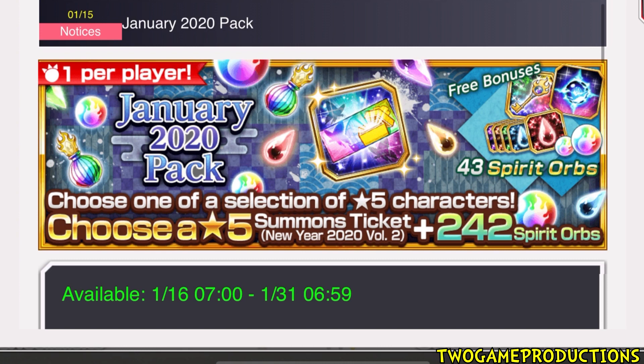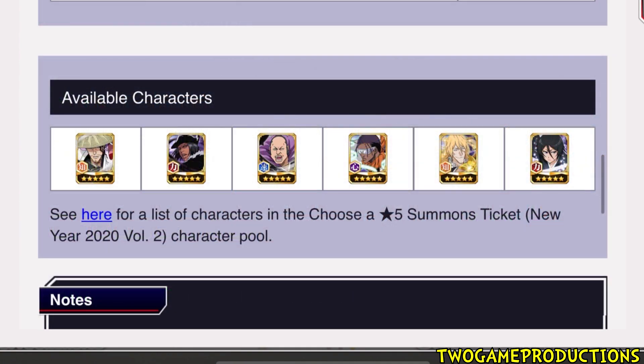The next pack is this one right here. This is at the lower end — about 25 pounds UK money. You get 242 spirit orbs, which is nice, plus some free skill keys and Hokus. The pool on this one includes Mind, Shunsui, and Jackie, who I don't have — that's the character I really wanted.